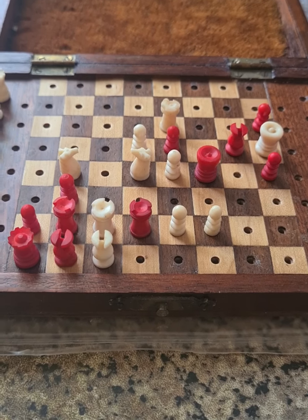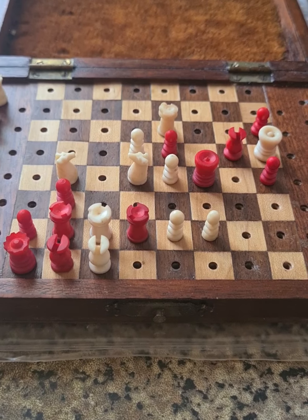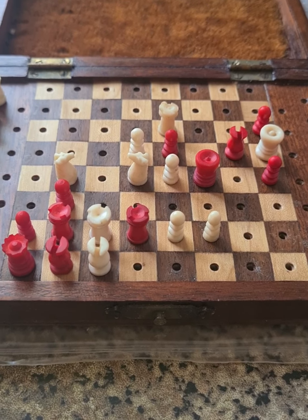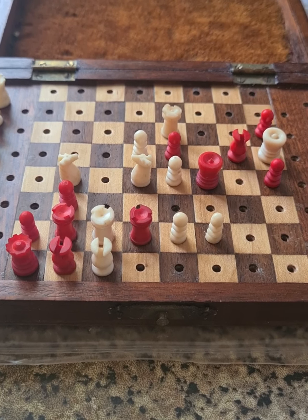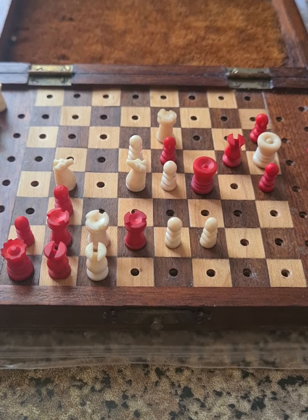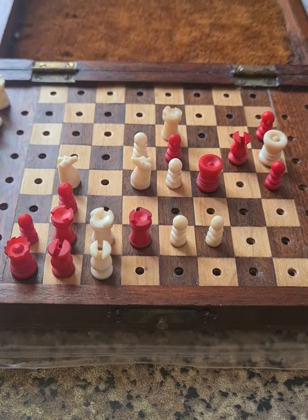Hello to you once again. The position in front of us requires White to deliver checkmate in three moves. It is a collaborative effort by two Soviet greats from the 1970s, and there is quite a lot that is going to take place on one particular square.